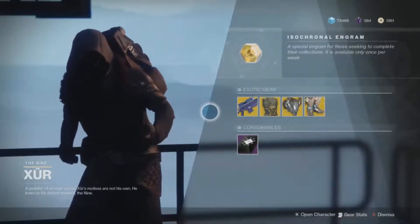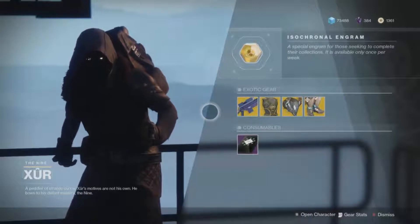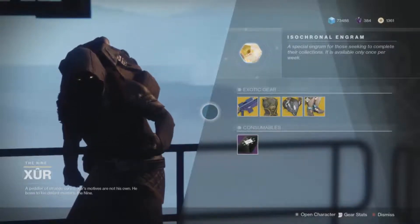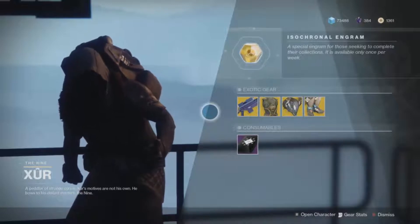If you are a Hunter you're going to get Hunter armor, if you're a Warlock you'll get Warlock armor, and if you're a Titan you'll get Titan armor. Remember, you only get one of these per account.